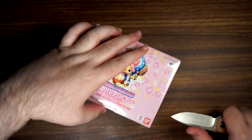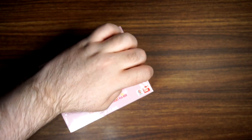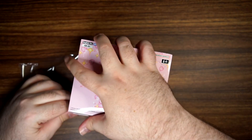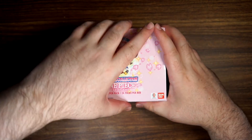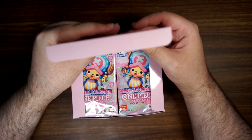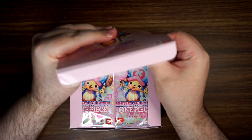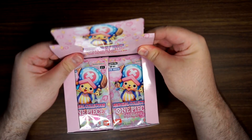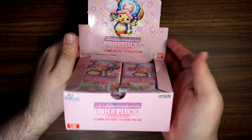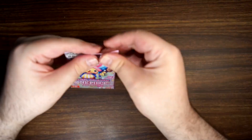This is my second and third box of my case. After some further reading up on how hits are dispersed, it looks like every box is a three-hit box — it's either two character alts and a secret rare, or it is an alternate leader and two character alts. That's just how it's mapped for the whole case. No disappointing boxes for this case.